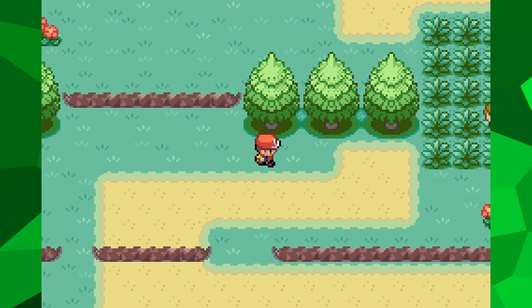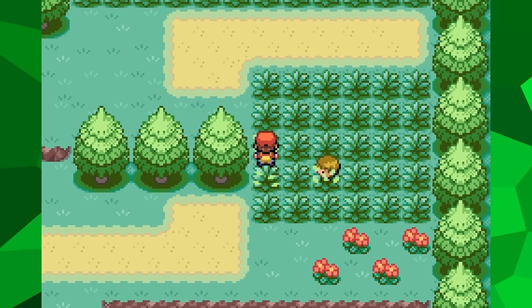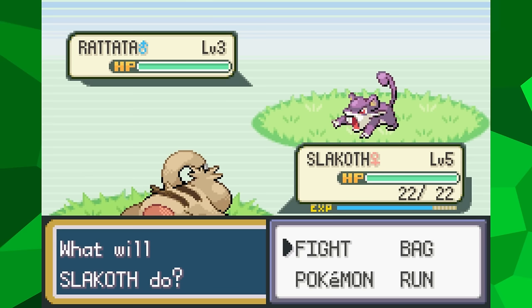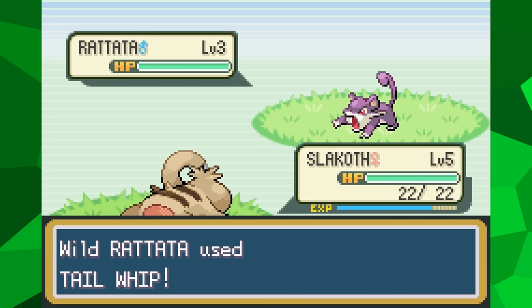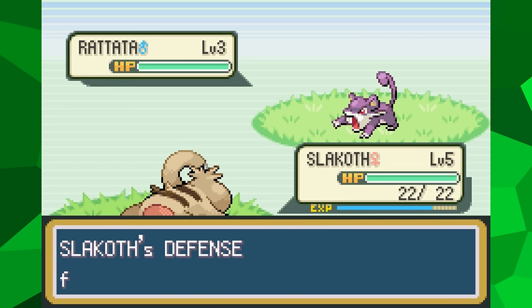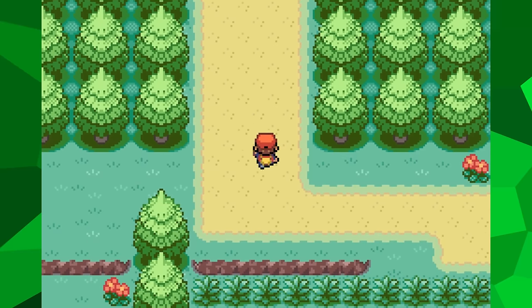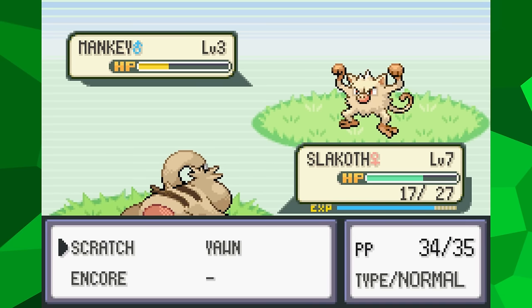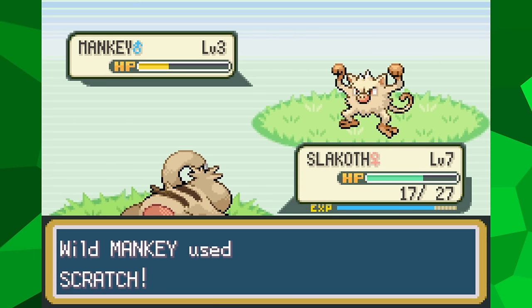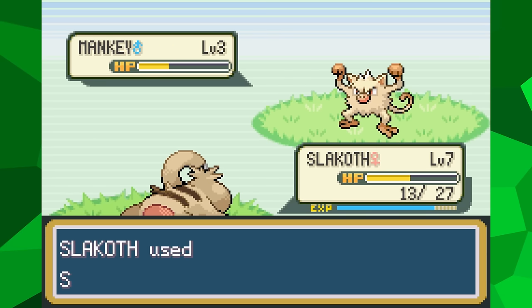After I leave Pallet Town, I have to go through Route 1. This time around it's not as simple as it usually is. My Slakoth is slow, so she has trouble escaping from the Pidgey and Rattata here, and because of Truant, defeating them every single encounter results in the damage quickly piling up. It is still just Route 1 though, so it doesn't end up being that much of a problem. To prevent the same thing from happening when I go forward, I stop to grind for a while before I enter Viridian Forest - now there's a sentence I never thought I'd have to say.